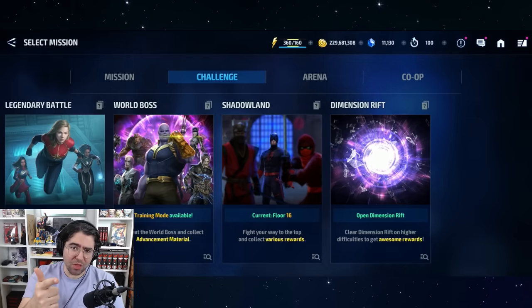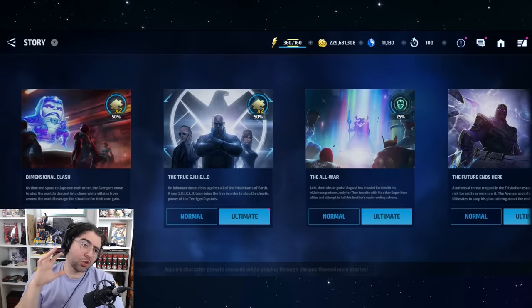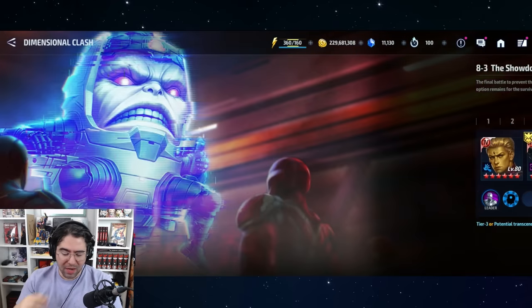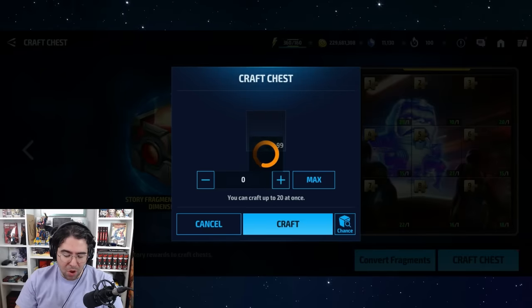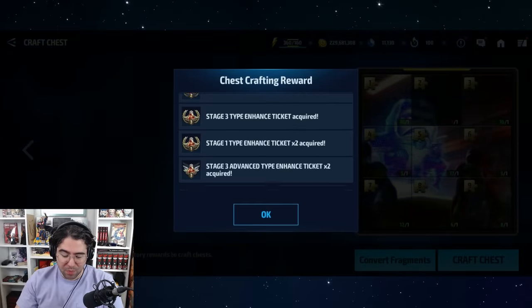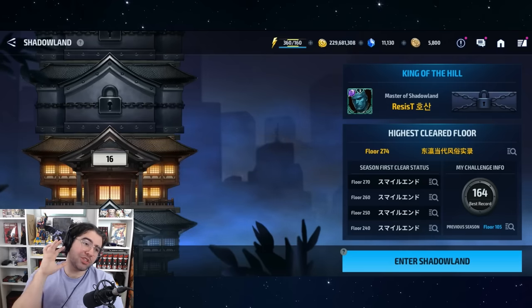The next way to get a CTP is to grind Story Mode — specifically Ultimate Dimensional Clash on Ultimate difficulty — and collect story mode fragments to craft chests. Each chest has a small chance to contain a CTP; the chance is around 0.04%, which is very low, but many players have gotten CTPs this way, so it's not impossible.